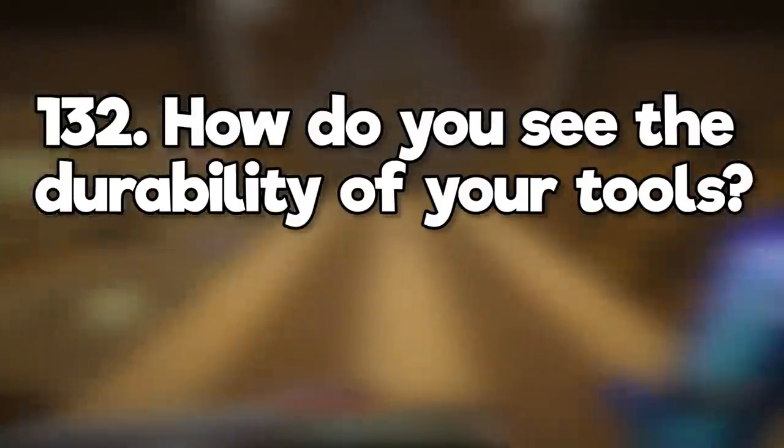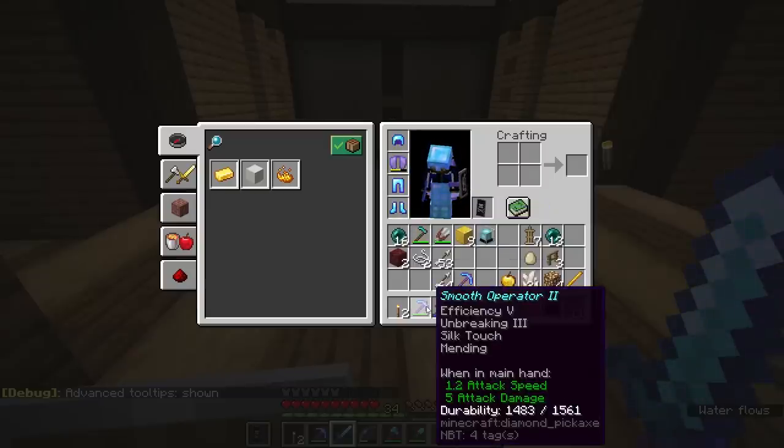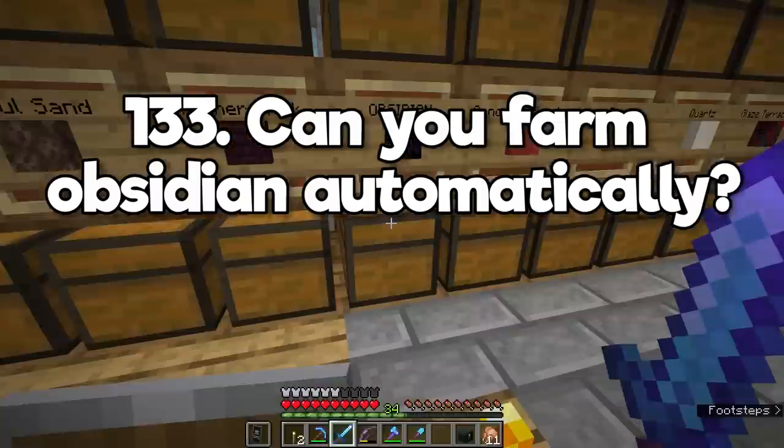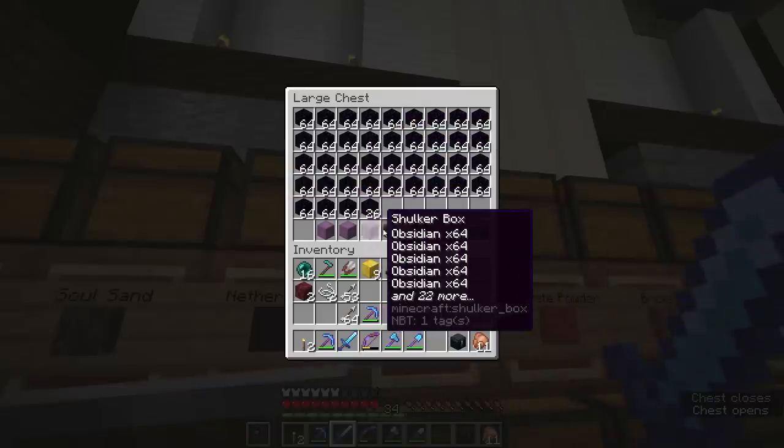How do you see the durability of your tools? Pressing F3 and H enables advanced tooltips. Again, this is a Java-only feature. Can you farm obsidian automatically? Not really — it can't be broken automatically. Only a player can do that. I had to farm all of this by hand.